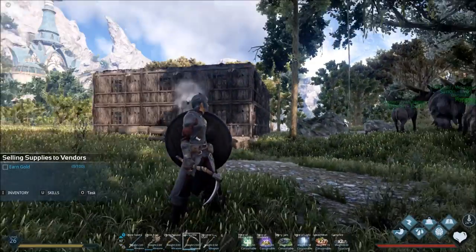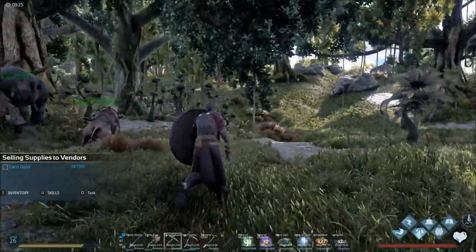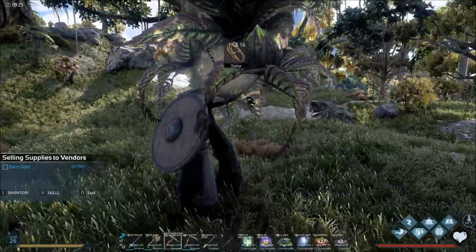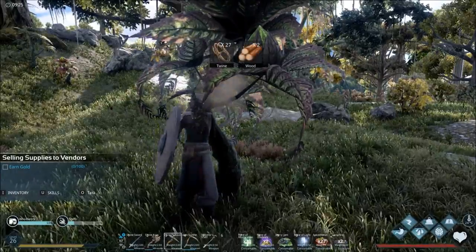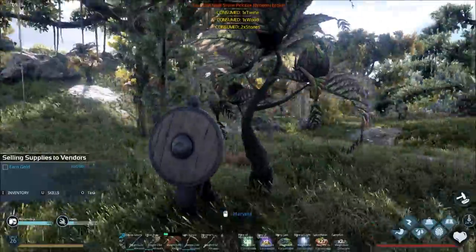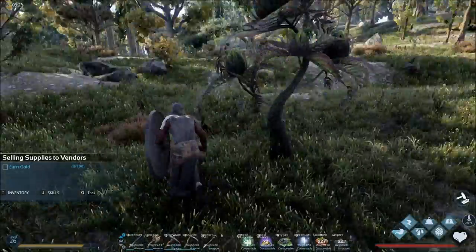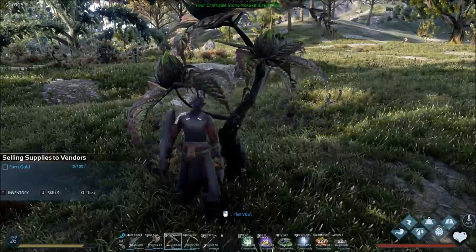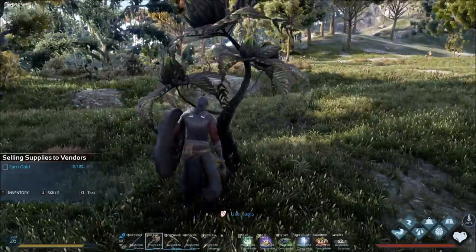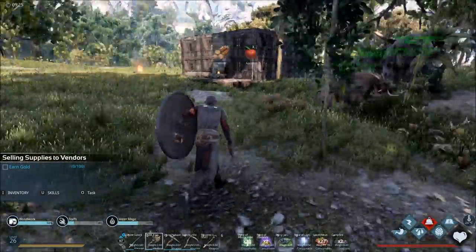Look at the bottom of the screen — I'm going to hit 3, that's my stone pickaxe. You go over to any tree-type thing, hit it, and you're going to get twine, as you see there. Twine is a big part of it. You also get a little bit of wood. If you switch to the axe, you get more wood — that's pretty much what you need from trees.